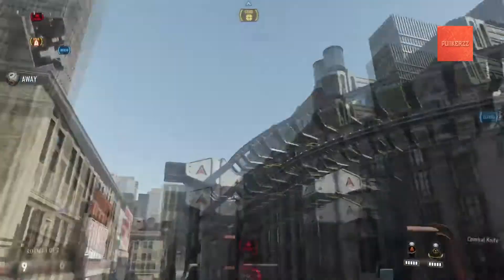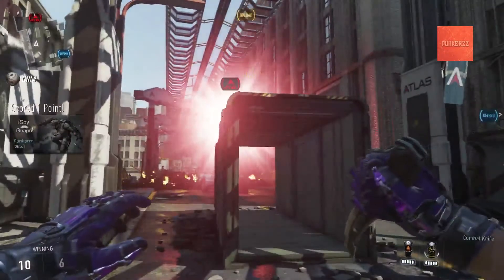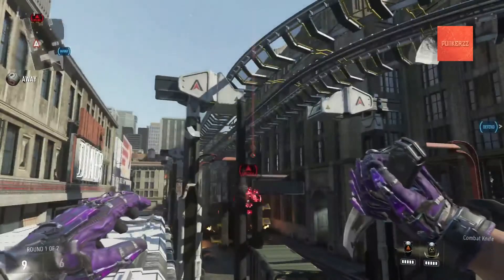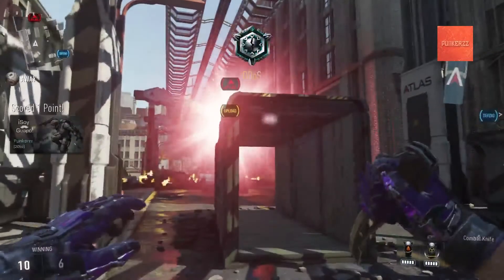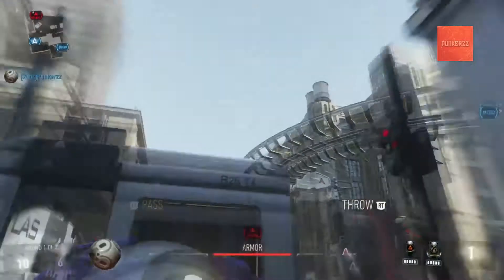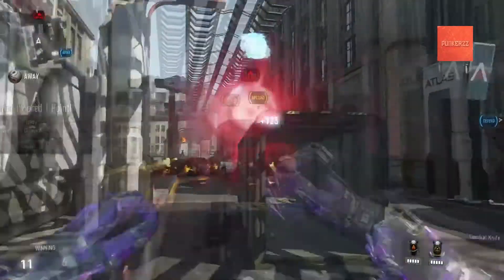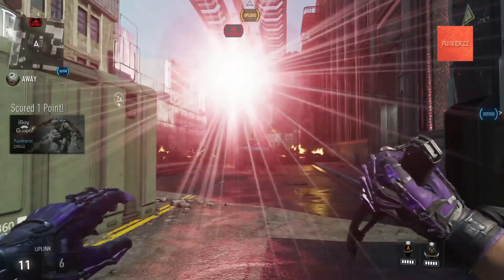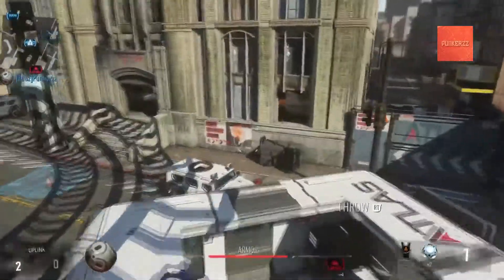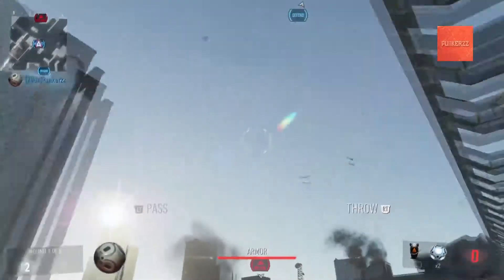This last spot is on the back Atlas building — you throw it and it bounces in like so. It's a very good spot because it's hard for them to kill you when you're back there; they can really only see you when you jump up. Most people will expect you to run into the building or on top of it to go for the two pointer, but what they don't know is that you can throw it from back here and get the nice bounce. That said, it's pretty interceptable, so you've got to be cautious.